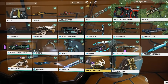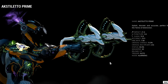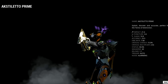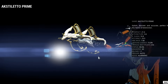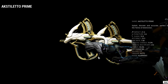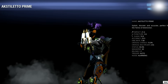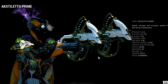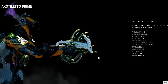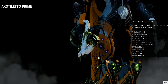After two hours of sorting this out: the AK Stiletto Prime — a lot of people don't actually have it — has a link component that combines the two pistols. It needs two barrels, two receivers, a link, and a blueprint. The blueprint drops from Tower 4 Defense Rotation C, which is 20 waves. The barrel is Tower 4 Interception Rotation C, which I think is four rounds. The receiver is Tower 4 Sabotage, and the link is Tower 4 Survival — I think Rotation C, but I'm not completely certain.